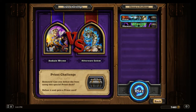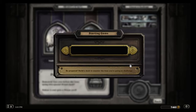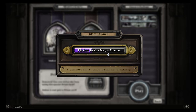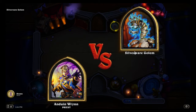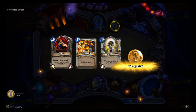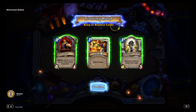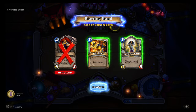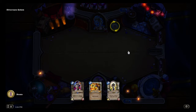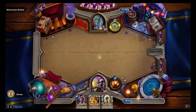We're checking out the Priest class challenge in One Night in Karazhan, which is in the Parlor, unlocked in week one. I have no idea what kind of challenge it's going to be. We're taking out the silver gold. No real hints on what the gimmick is going to be from those cards.